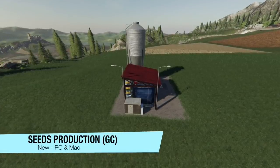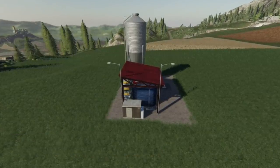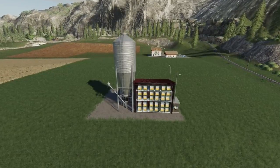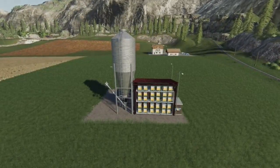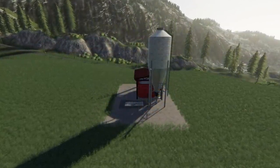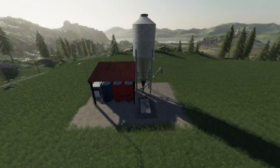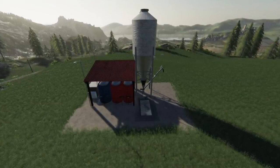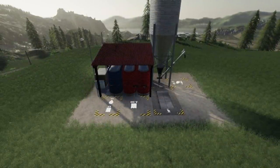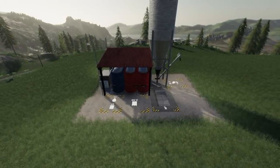Moving into new mods for PC and Mac players today. First up, we have the Seeds Production by Zotelzacht — just killing the game right now. This is a seed production placeable producing seeds from cereals, fertilizers, and pesticides. It's going to cost you $75,000, $10 per day. Capacity is 100,000 liters each of fertilizer, pesticides, and seeds. Production rate: 1,000 cereals, 2,500 fertilizer, and 10 pesticides equals 1,000 liters of seed — producing 5,000 liters of seed per hour in-game. Note: this is only used in conjunction with Global Company.